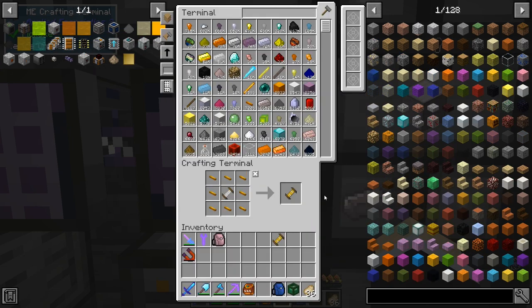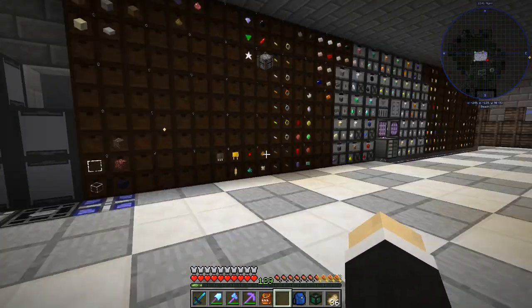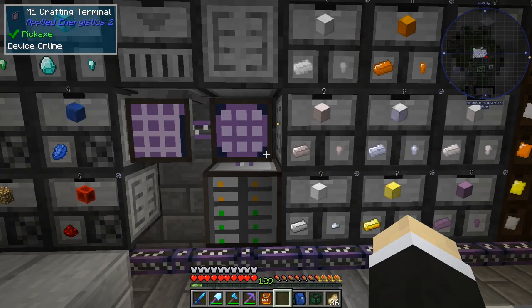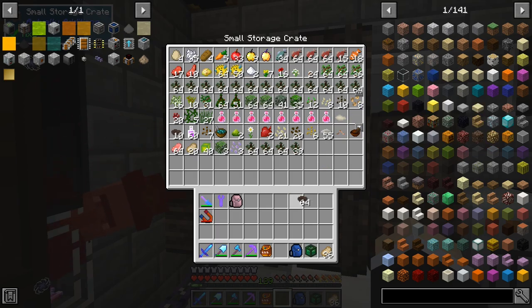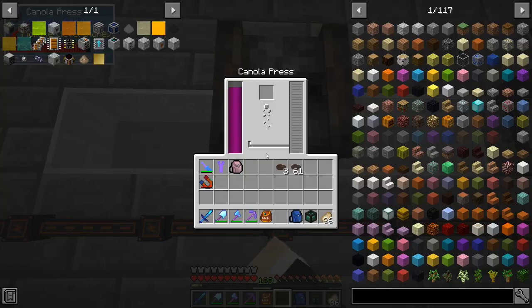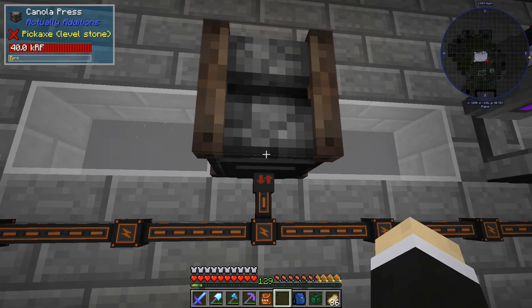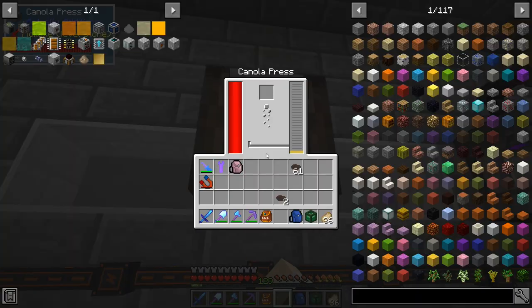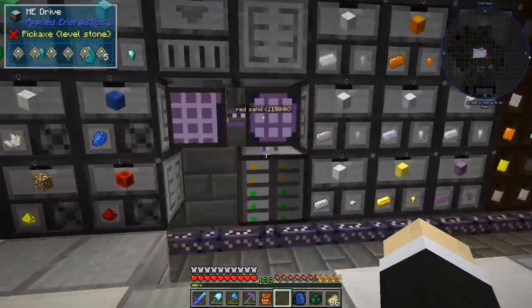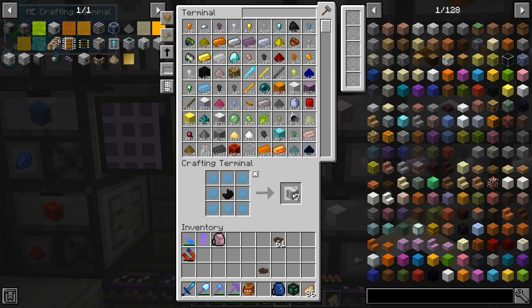The canola press needs power and canola. I've got canola - you can make seeds from it, so let's not use too many. Let's see the speed: it's really fast, makes 80 per cycle. If I remove one, it uses 1050 - not bad at all. My plan for today is to make nine farmers: one, two, three, four, five, six, seven, eight, nine.